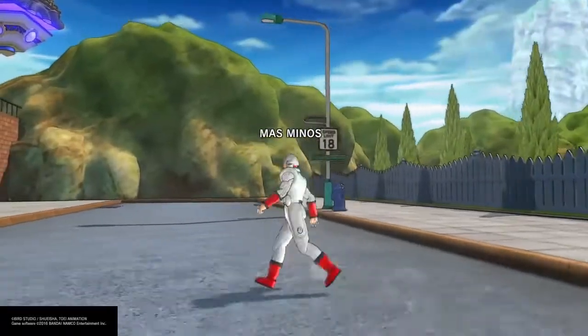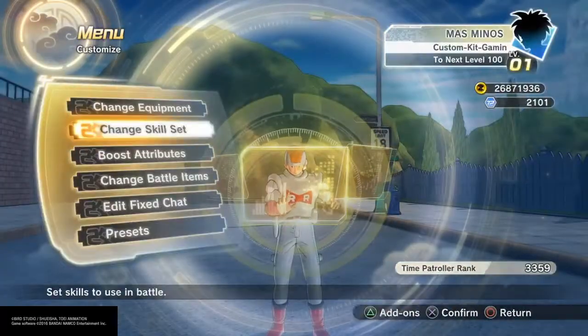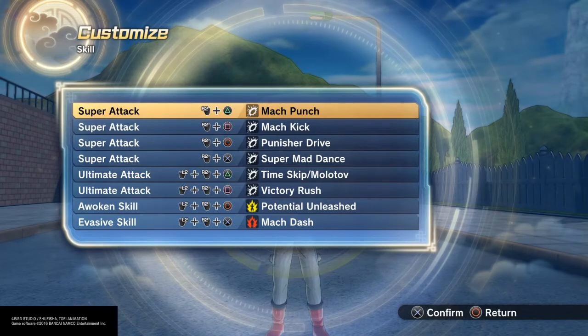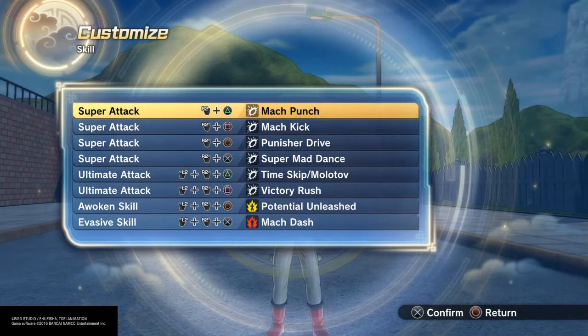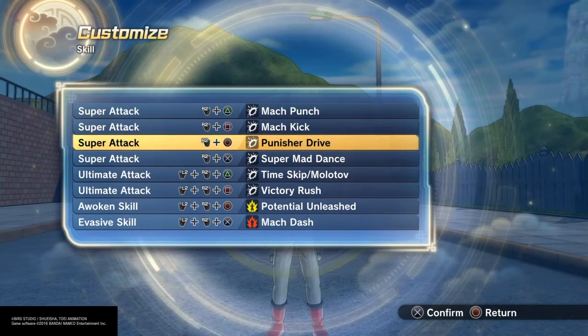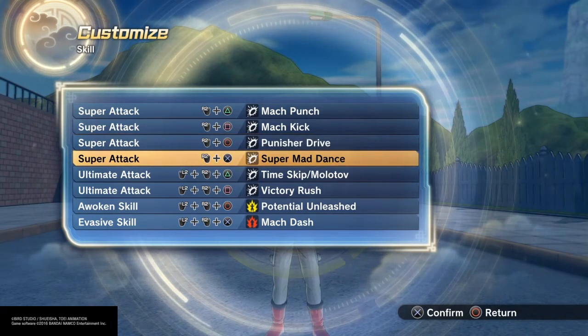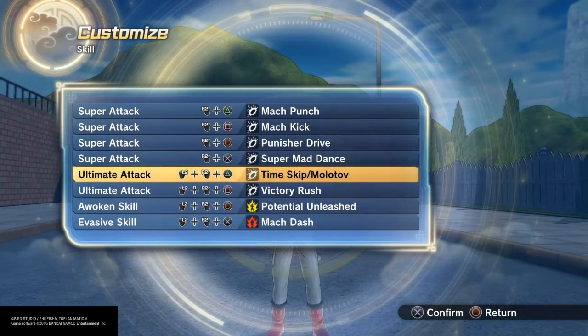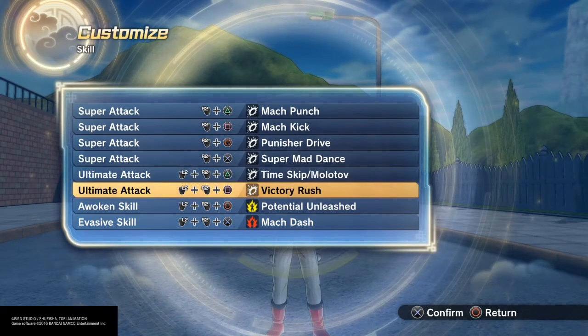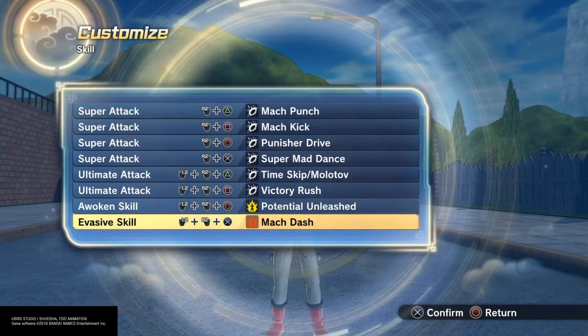Mas and Menos — it's funny because they only have speed when they're touching each other. For the moveset: Mock Speed, Mock Punch, Mock Kick, Punish Drive — all good for speed. Slip in and out, do punches no one can see, Super Mad Dance also good, Time Skip, Molotov, you know what it is, and Victory Rush plus Mock Dash to get away.